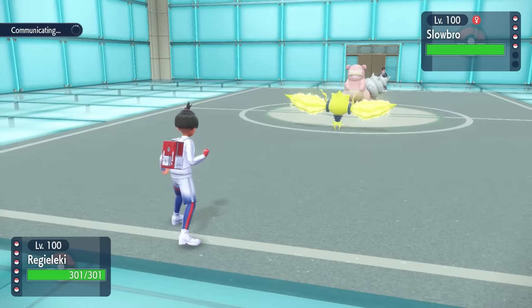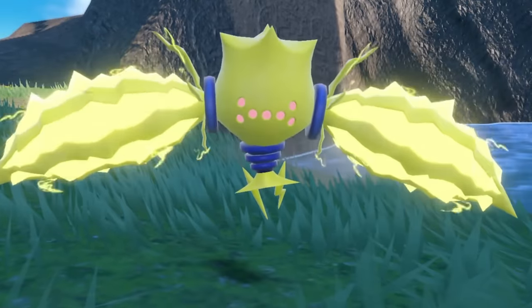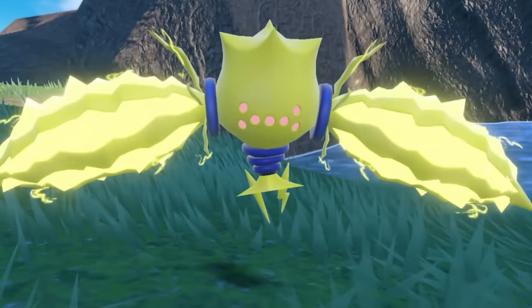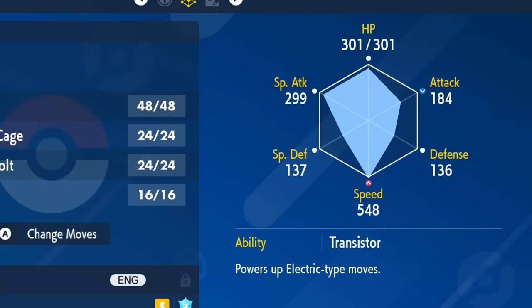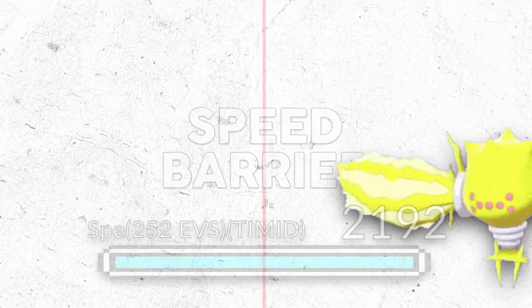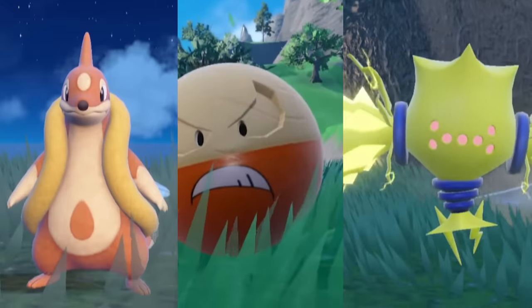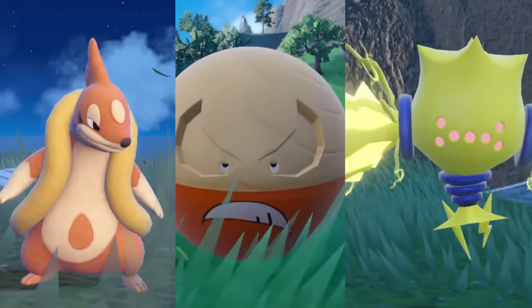To trigger the glitch, you have to perform the gargantuan task of getting a Pokemon above 1,808 speed. For reference, Regieleki's maximum speed at level 100 is 548 — you have to do several times that to cross the speed barrier. But you are allowed to use modifiers like Choice Scarf, a stat-boosting move, or ability. There are several Pokemon that can reach that speed tier.